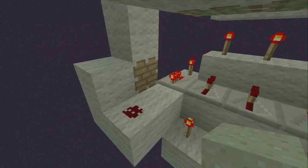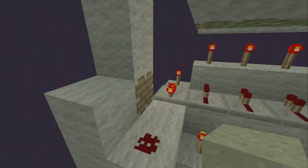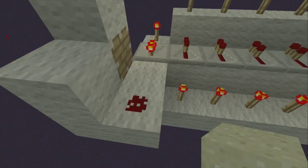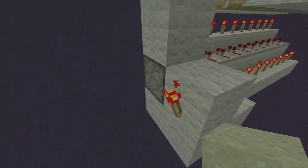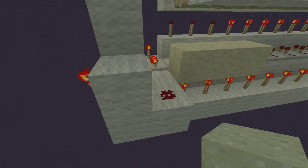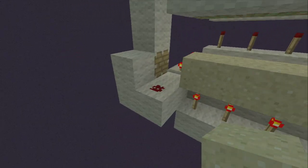Right here where the sand would drop, you can see I have a regular piston with a power source coming from a torch and a repeater. Right there with this little pillar of wool, that's where the sand would drop from. Once the sand drops down, it powers this Redstone dust, which powers this block and has a torch right there. When that torch turns off, it updates that piston and forces it to push. Very small and compact — my other design had wire come around as a loop, but I think this is a little bit more compact.